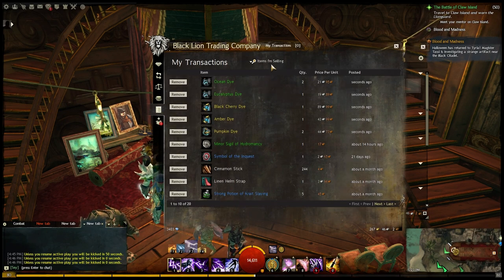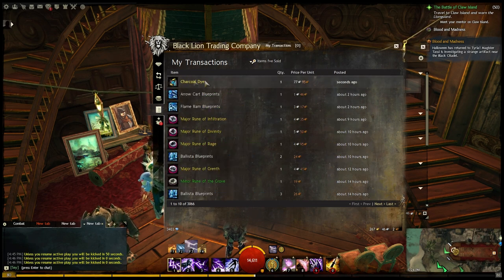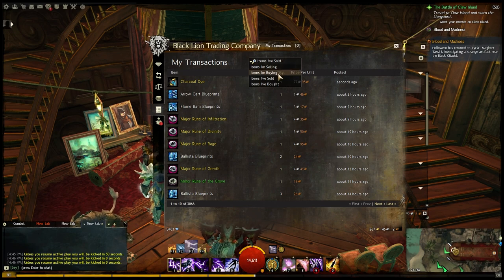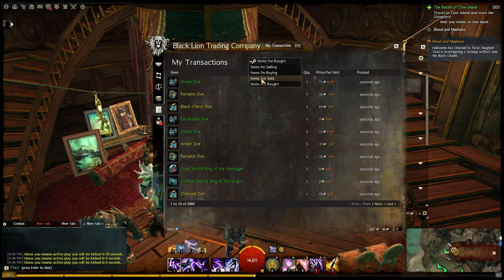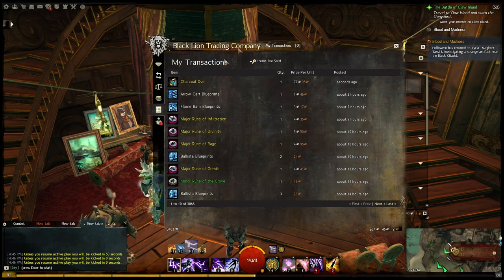I just made 70 silver. Let's see — we've actually sold the charcoal dye just a few seconds ago for 77 silver 95 copper. If we check back on the items I bought, the charcoal dye was purchased for 48 silver and we sold it for 77 silver. You've got to take out the 15%, so that's not all profit, but you can see how this can add up over time. If you buy 10 or 15 dyes in a day and resell them, you can consistently and passively add to your gold. It doesn't take a lot of time.